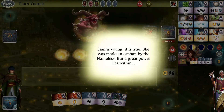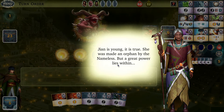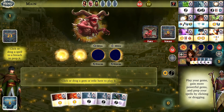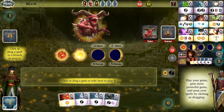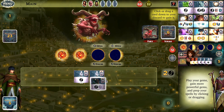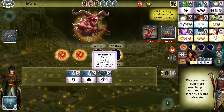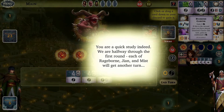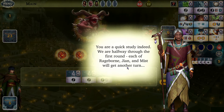Jian is up next — Jian was made an orphan by the Nameless, a bit of backstory. As with Mist, you play gems to gain ether, gain more cards, and prepare spells in any order you wish. There are two open breaches for Jian, so we can put two spells in there ready to fire off next turn. We can gain a gem, bringing us to four ether to spend on a Diamond Cluster. There are only six left in the supply — a limited number — so you'll have to balance these cards across your characters.